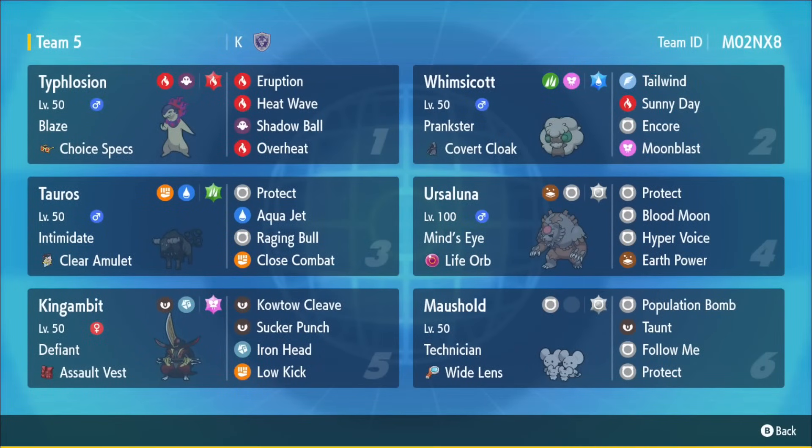This is a manual sun Hisui Typhlosion team - the idea is to do as much damage as possible under tailwind. We have the Covert Cloak Whimsicott with Tera Water, which is actually pretty bulky because this Whimsicott isn't invested in max speed. It's bulky enough to tank attacks, stick around on the field, keep Sunny Days up, pressure with tailwind speed control, Moonblast for chip, Encore for disruption. It's really solid against Pelipper or Calonex being common in this format, powering up Typhlosion while weakening water-type moves.